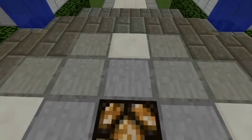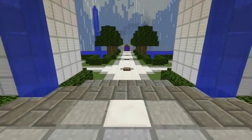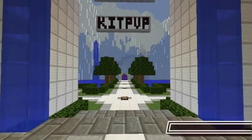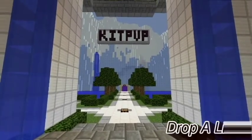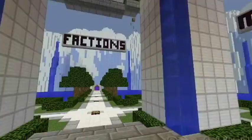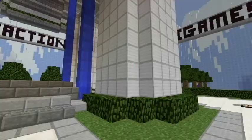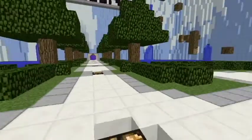In this video we have another hub/lobby download. I kind of just revamped it a little bit. It still has the four main categories: Kit PvP, Prison, Minigames, and Factions. Here's where you spawn — you spawn on this little platform and this little underpass thing, then you walk down.